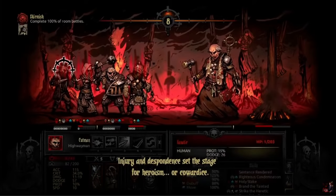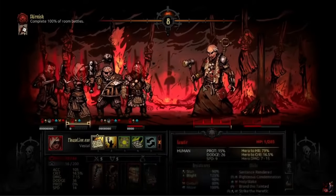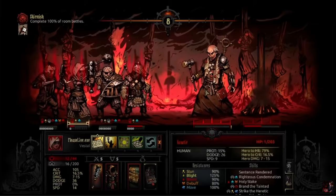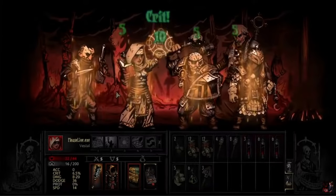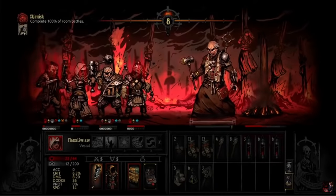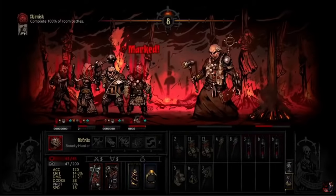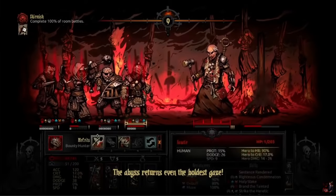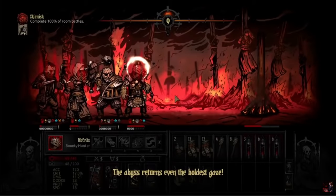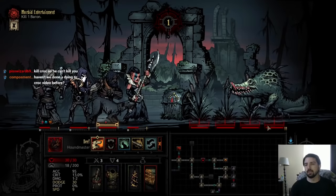The best advice I can give is to bring units that can do a lot of damage quickly and move around. Bleed also helps even though Fanatic has solid bleed resist — with three actions a turn, if you can stick things like Open Vein and Punish you'll do a lot of damage quickly, but he'll be doing a lot too. Good picks are Highwayman, Flagellant, Shield Breaker, and Grave Robber — characters that can move around and still deal damage. For healers, you want someone who can heal from anywhere: Crusader, Flagellant, or Occultist. With some combination like that and a bit of luck, you'll probably kill the Fanatic, but it might take a couple tries because he's really annoying.